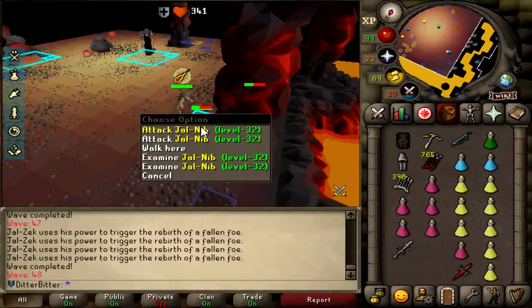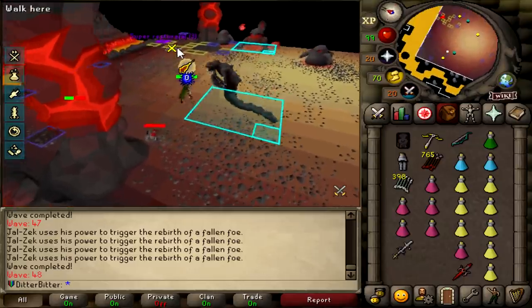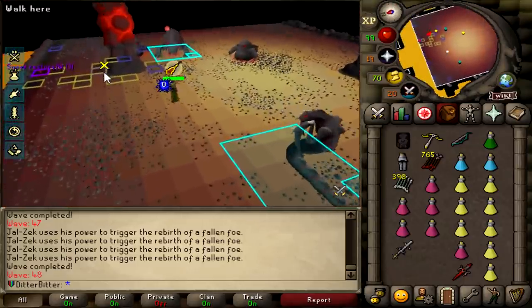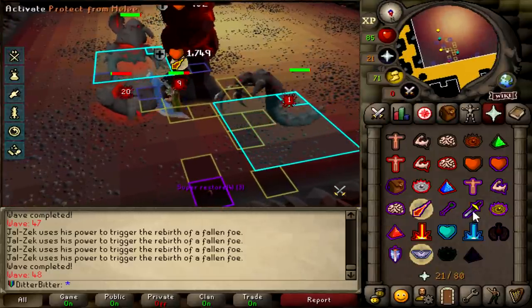Wave 48 - another supposedly extremely hard wave with a melee, two blobs and the mager. Because I have to start in the center to kill the nibblers with my whip, since I don't have chins or barrage, I'm getting hit by literally everything - but I just don't take any damage. I can run north of the pillar and start sorting out what I want to do.